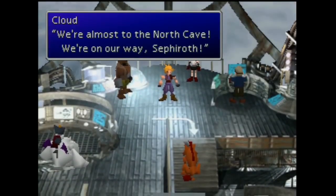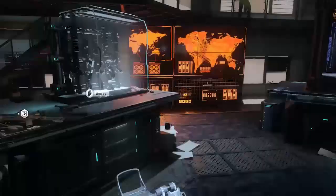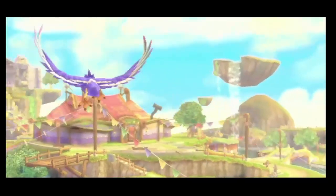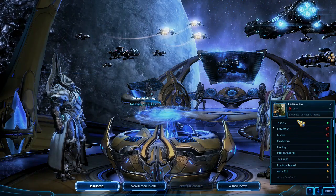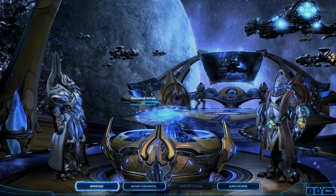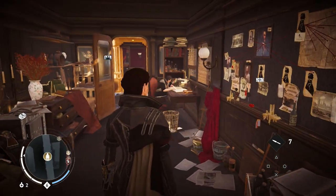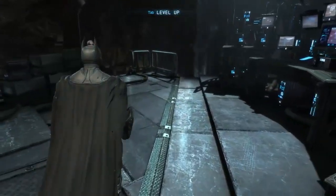Sometimes, after a long period of questing, you need somewhere to go where you can refuel and refresh before heading back out into the fray. Some of these headquarters are more effective than others. It helps if they are customizable, cozy, and have a meaningful impact on the rest of the game's journey. We try not to confuse these with hub worlds, which are just areas containing portals to other areas. The following ten games rely heavily on sending you back to these homes away from home. The experience wouldn't be the same without them.